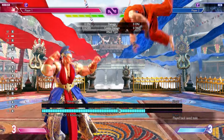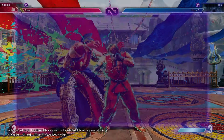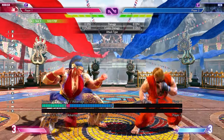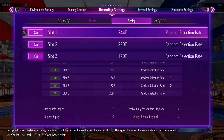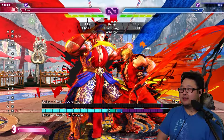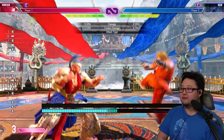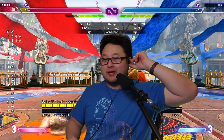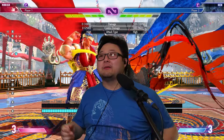Let's move on to the next drill: drive rush. I'll set slot three for drive rush — neutral jump and then drive rush. Now we have all three recorded: a jump-in, a drive impact, and a drive rush jab. Let's try this out — DI, anti-air. I'll just do that and try to get about 10 in a row, and then I consider it good enough for that day. When you get the reverse DI, practice getting a combo off it — even if it's not optimal, make sure you do something off that DI.